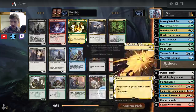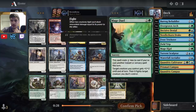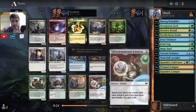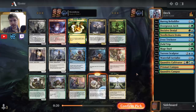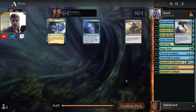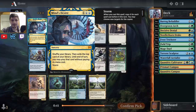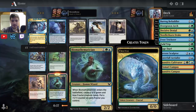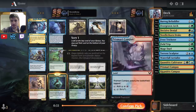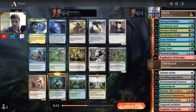Maybe I wish I had taken Cultivate over the second Field Trip, but we're still in okay shape. We can maybe splash red — we have the two Elemental Summonings. If we splash red for Explosive Welcome or Practical Research, that could be okay. Sedgmore Witch is really good but I'm not close to splashing that. We could get Environmental Sciences and then all of our Field Trips can also fetch up a Mountain. So I want to take that — it can really facilitate a splash. I'm okay giving up on Professor of Zumancy, even though I think that card is really good.